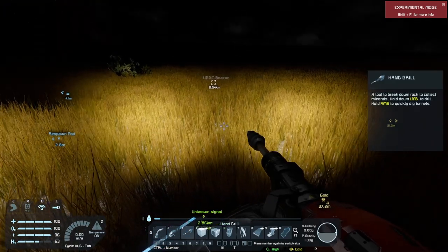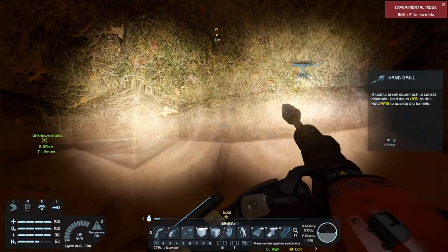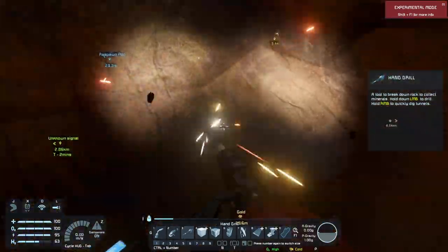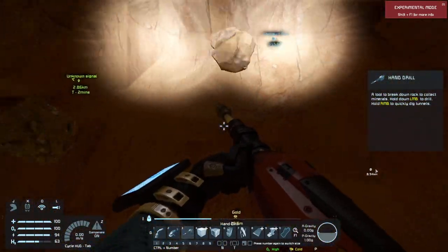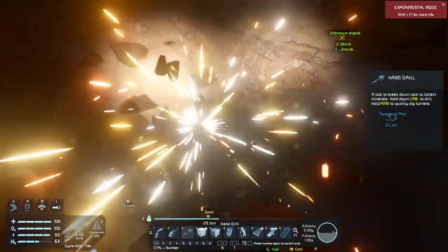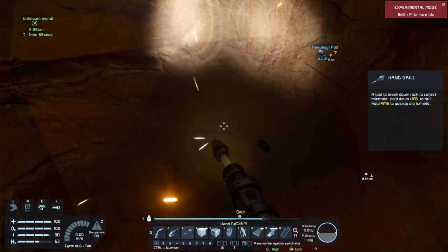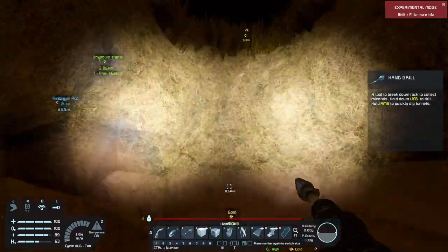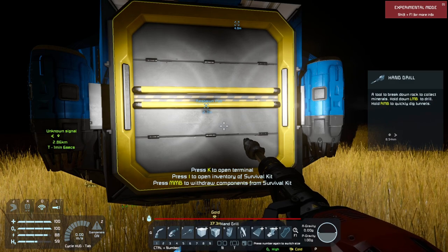Let's go get some more rocks. Turn our lights on so we can see — there's our hole. If you remember, I mentioned that when you are drilling, if you hold down the F key it will gather the rocks up. If you look in the center bar right above the center HUD, you will see it filling up. Once it's all filled up, we won't be able to pick up any more, though we can still drill. There is also a mod that automates this for you.